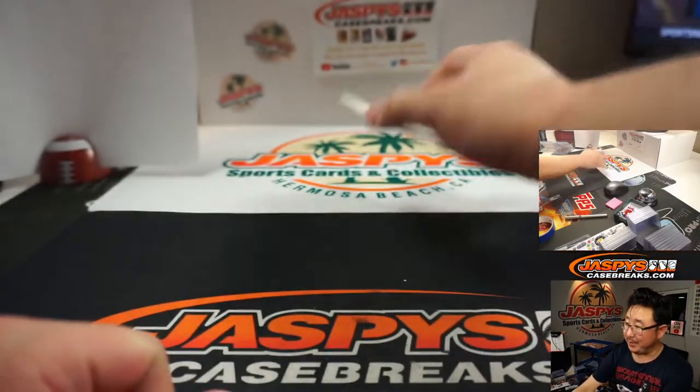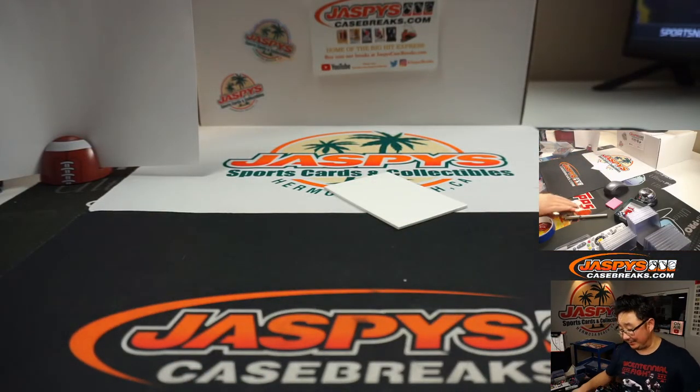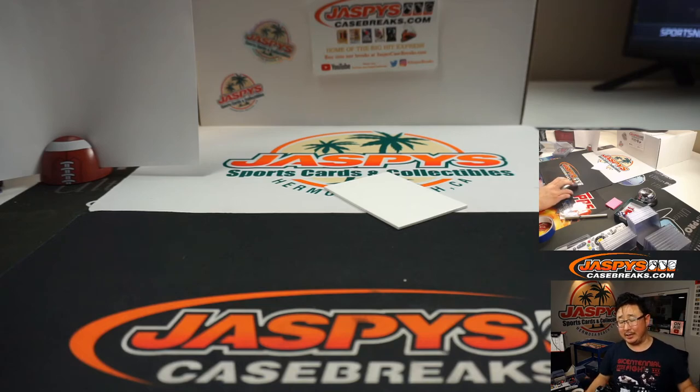I thought there was going to be some ink there. We've got another box in the store, ladies and gentlemen — this is actually some really great stuff, even those cards, really solid. That was Random Number Block 33, 2019 Panini Obsidian Soccer. I'm Joe for JaspysCaseBreaks.com — I'll see you next time for the next one. Bye-bye.